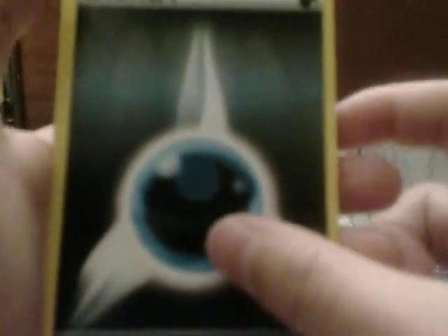I'm going to show you the Pokemon cards I got in the pack. I got Energy, Lillipup, Snivy, Timber, Ducklett, Switch, Maractus, Arino, Dewott, and Klang.